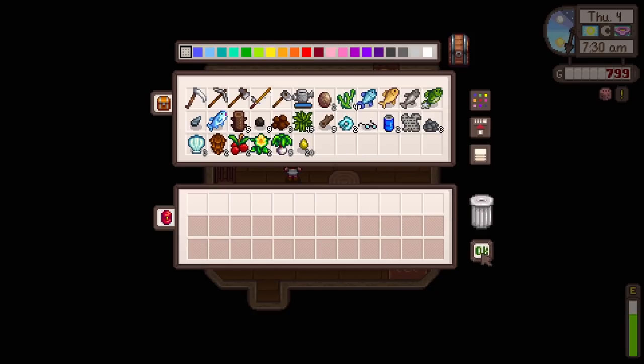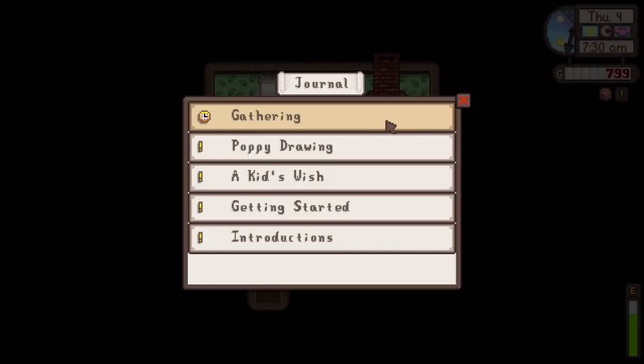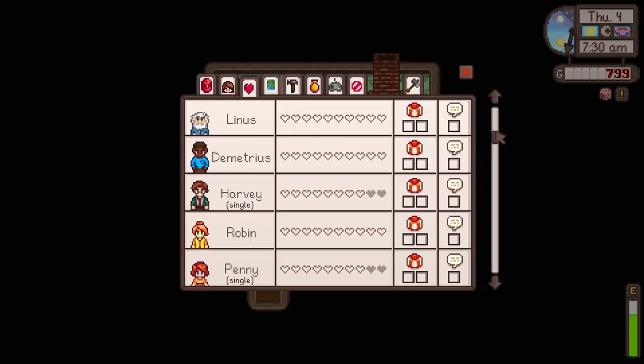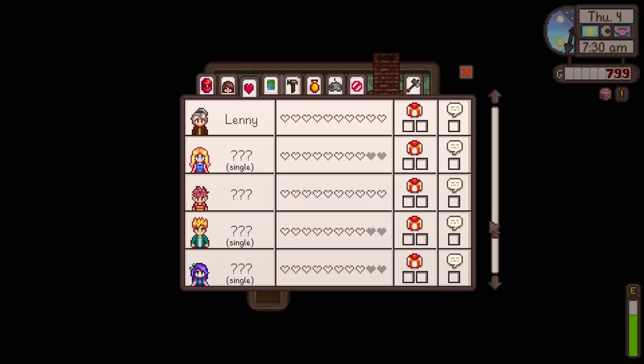I obviously want to explore and meet everyone today. We've got 45 out of 64, so I want to make sure we meet everyone. Maybe it's a good idea to start by checking who we've got left to meet. We've still got a lot of people - these are all new people so I don't know their names at all. We've obviously got Jazz, the Wizard, Sebastian, and Maru as well - quite a few vanilla characters to get moving with.